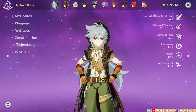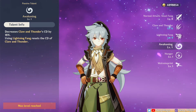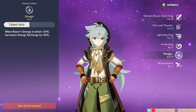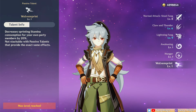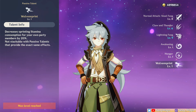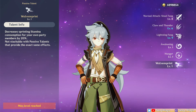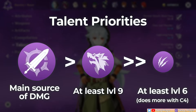Let's quickly look at his other passive talents. The first one, Awakening, reduces his skill cooldowns and makes them reset if you use his burst, making them even more spammable. The second talent, Hunger, gives him even more ER, making his energy generation all the better. The third one, Wolven Sprint, reduces the stamina cost of sprinting — this is very important not just for exploration, but since his combos involve a lot of dash cancelling, the reduced stamina cost enables his fast and smooth playstyle. As for talent levels, normal attacks should be your priority, then his burst at least up to level 9, and then his skill at least to level 6. But if you have him on C4 onwards, it's good to level the skill up more as its damage contribution becomes more significant.